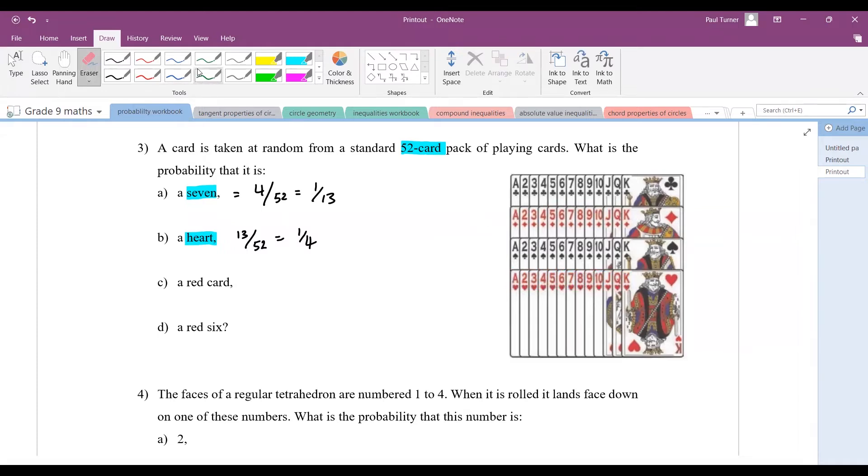What about a red card? Consider how many red cards you have — there are 13 here and 13 there, so we have 13 in both suits, giving a total of 26. So 26 red cards out of a total of 52 gives you a half. The chance of a red card and a black card is equal, so they are equally likely outcomes.